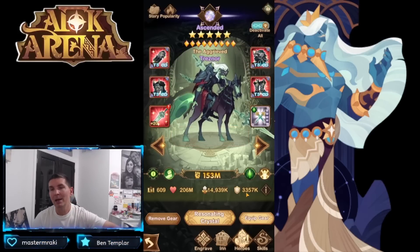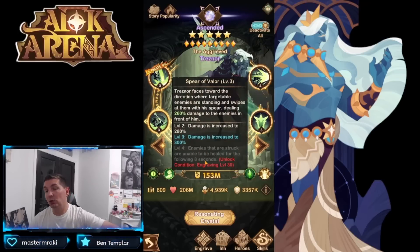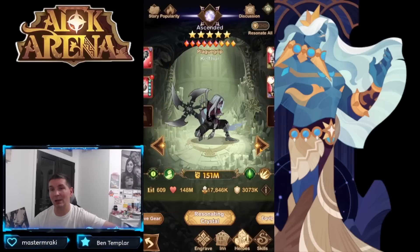When Treznar uses Soul Barricade, he's great against Ains because he has an ability that nullifies healing. Enemies struck are unable to be healed — he charges behind Ains, hits him without allowing healing, and burns him down quickly, making him very unique in PvP. However, he requires considerable investment, which puts him a little lower on priority compared to other faction heroes.